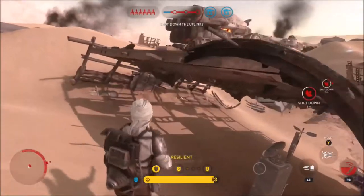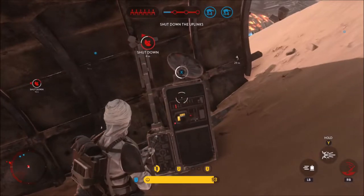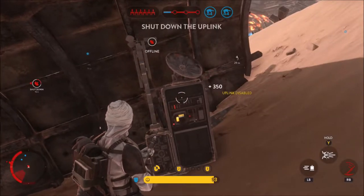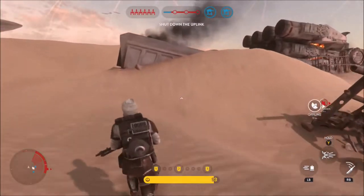Dengar's second ability is called Hurricane Strike. Dengar rushes toward his opponent with blinding speed and hits the opponent with the blunt end of his blaster. This could originally kill Luke Skywalker with just one hit before a patch came out and prevented this from happening.